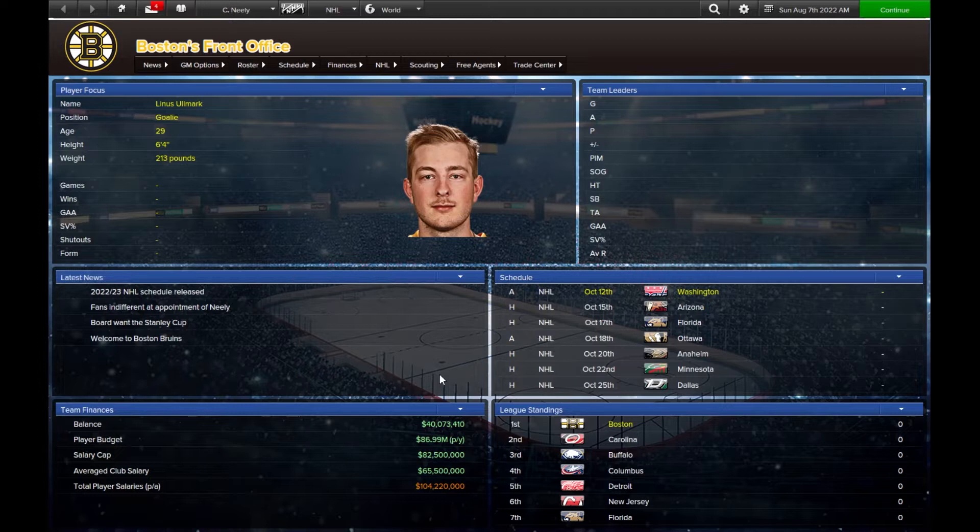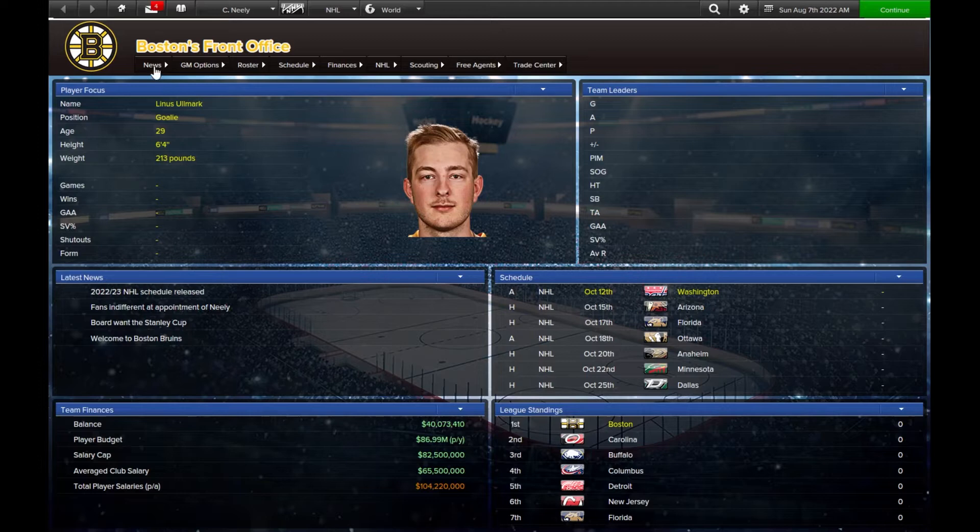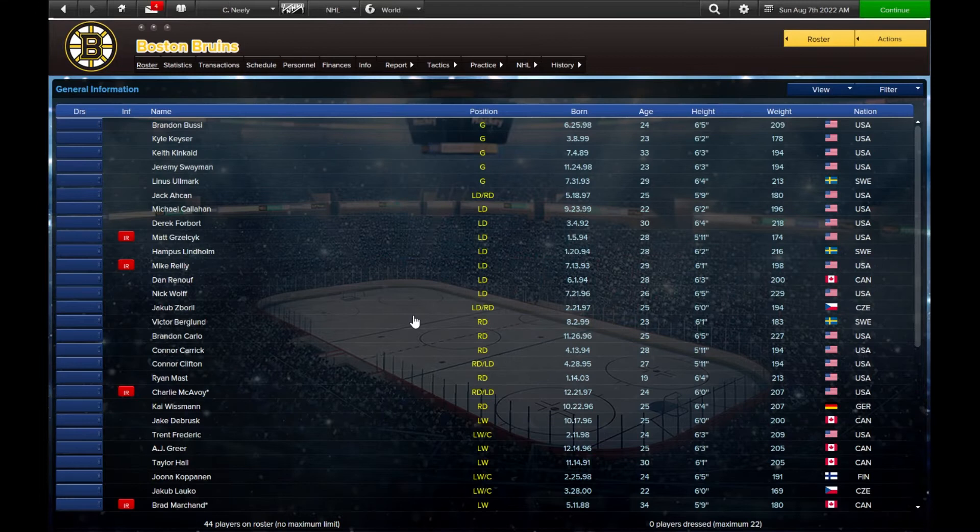One thing I'm not crazy about with this game is the interface — the UI is not the easiest thing to maneuver around. You've got your homepage which you can change, putting in news, schedule, points, and finances. This is the updated 2022-2023 roster, a mod you download from the Thin Red Line website.